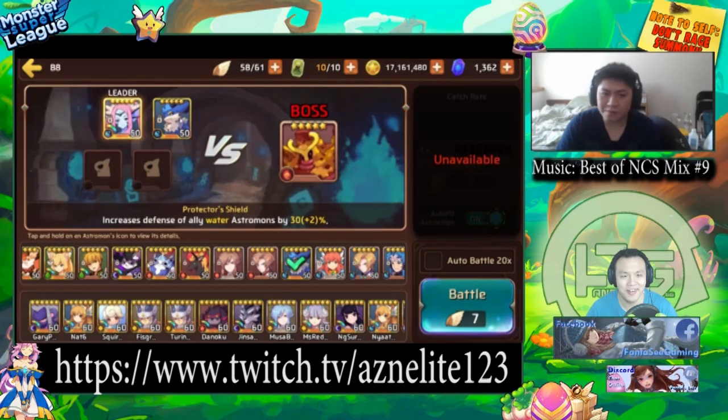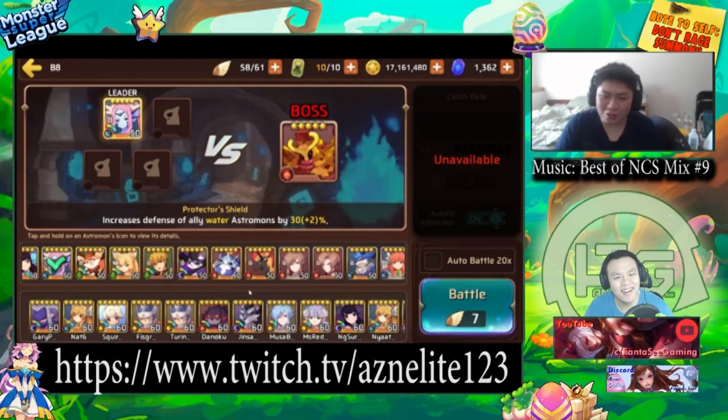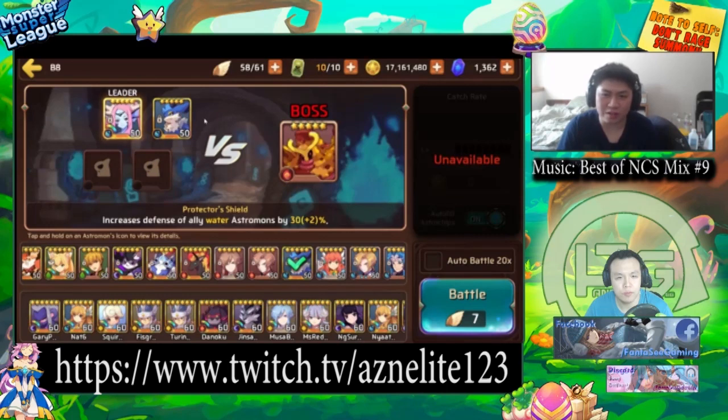They can two-man it the whole thing. I did have a Water Mona in there actually, so it's more of a three-man, but the Water Mona died, so the Water Sign and Water Lat was actually two-manning it. Actually the Water Mona died in the first wave, so yes, the two of them were actually two-manning the entire dungeon.